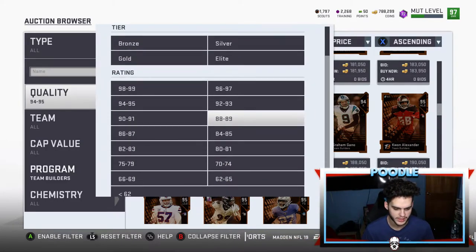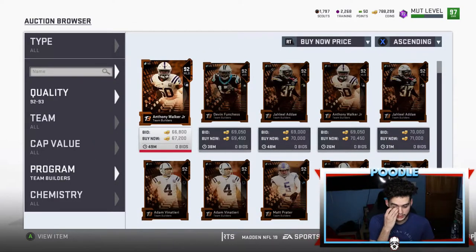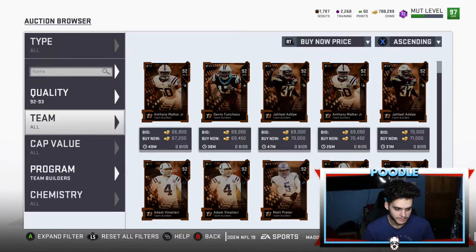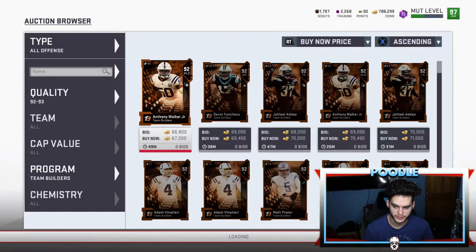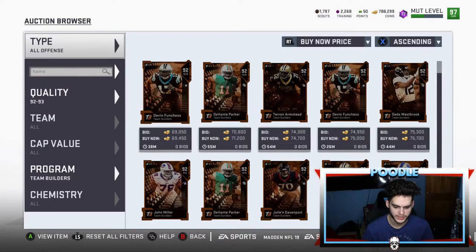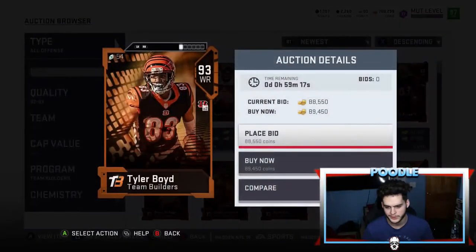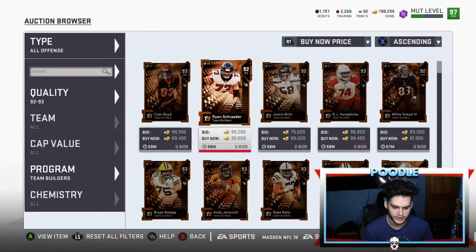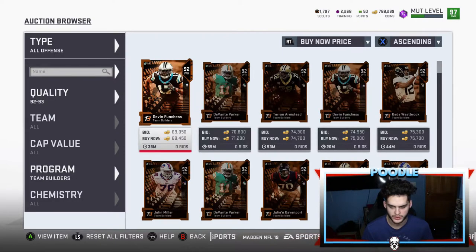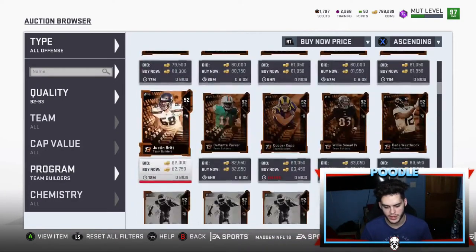The 90-93s — by all offense these are probably saturated at this point, yeah, heavily saturated. They're capping around 69k, so for the 92s you can get those for below 60k, which is amazing — cheap enough to buy a few at once and then sell in bulk.